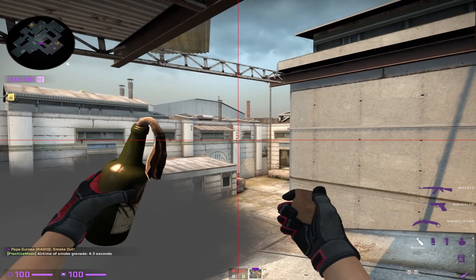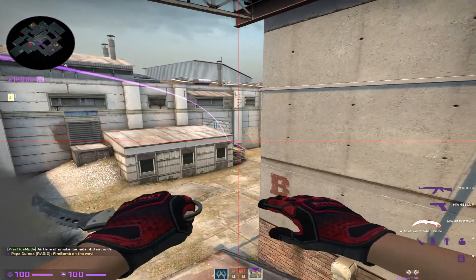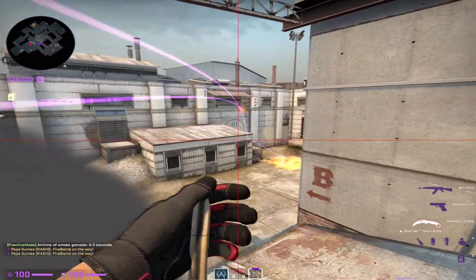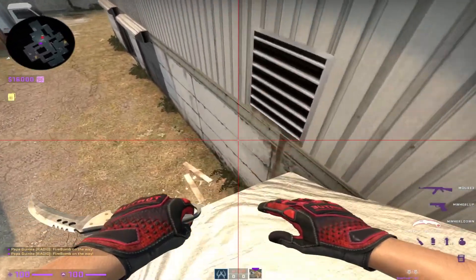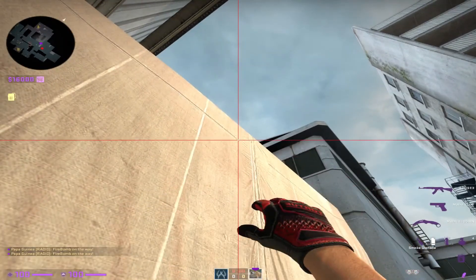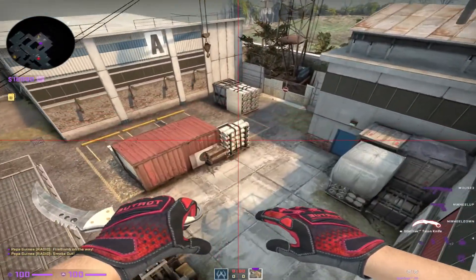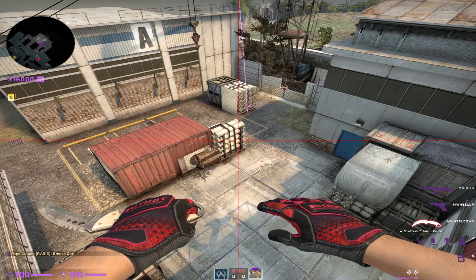Right here in the middle, where the white matches the gray. Left click, run throw. Molly off sandbags. Also in this corner, aim at this line. Jump throw. That's going to hit quad right there.